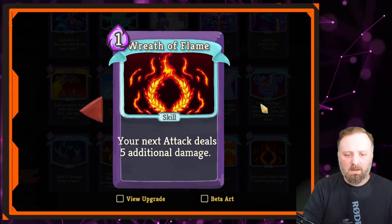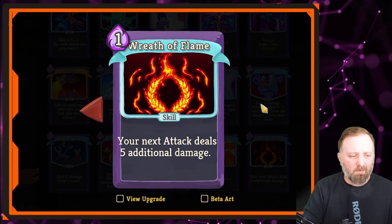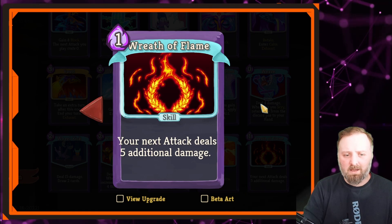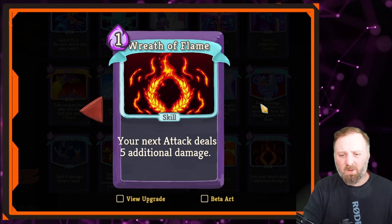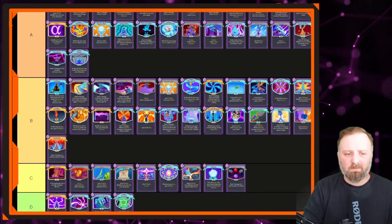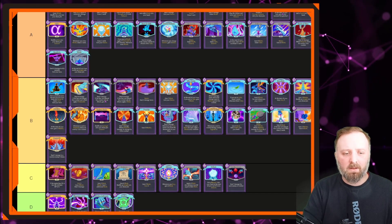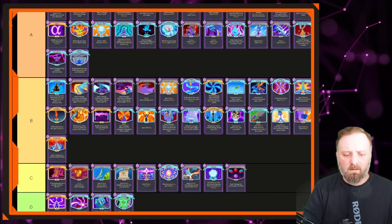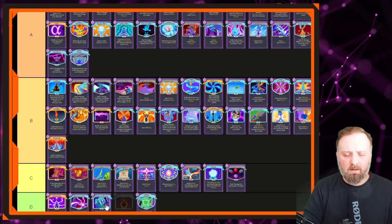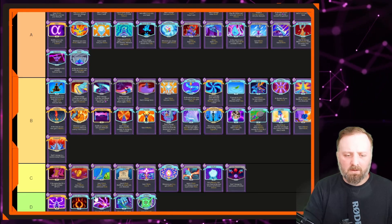Wreath of Flame — no. It's just not good. Your next attack deals 5 extra damage, potentially 10. It works well with Tantrum, but by itself it's not exciting — a card I would actively avoid. It's a mediocre okay card in a great deck. Put it in the trap card category.